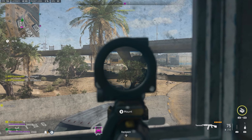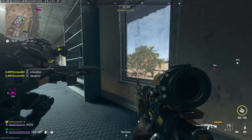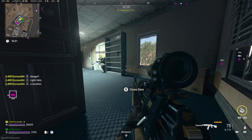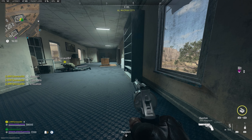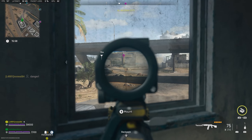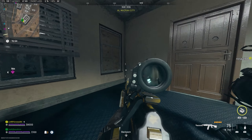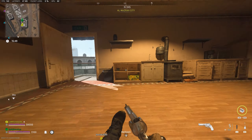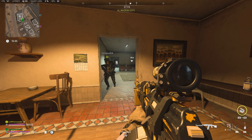Where did he come from? This is the slowest RPK I've ever seen. Where are we getting shot from? I'm gonna take this decoy grenade and throw it way far away from us. This is the slowest RPK I've ever felt — it takes like four minutes to ADS.